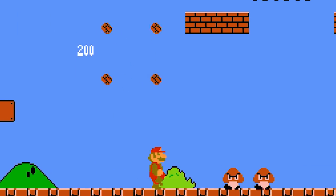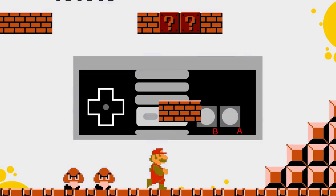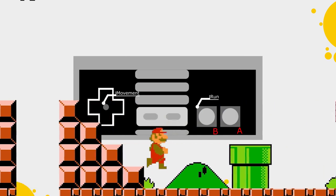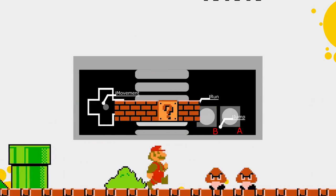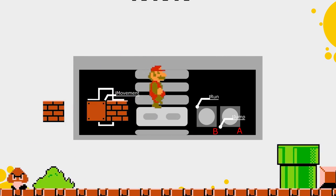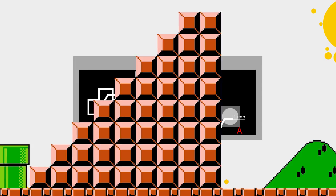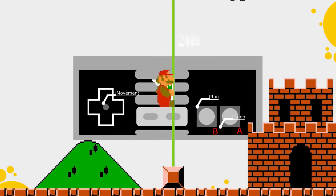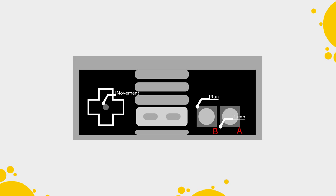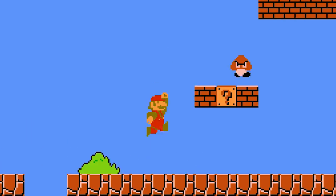In the original Super Mario Bros., the controls are very simple. You have the d-pad for directional movement, the B-button to run, and the A-button to jump. Those are the basic controls, and at its core these are still the main controls in all 2D Mario games up until today. These are really simple mechanics, and part of the magic of the Mario games comes from easy-to-understand controls but challenging and interesting stages.